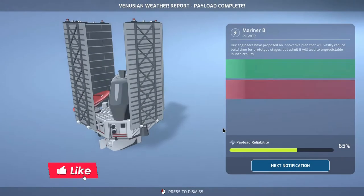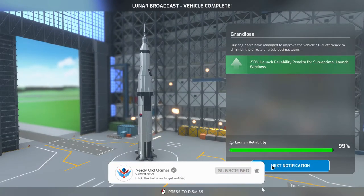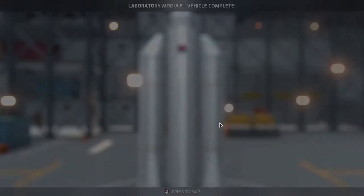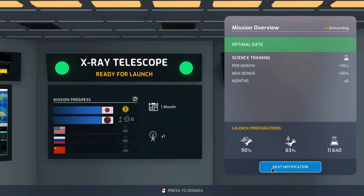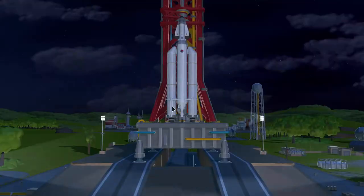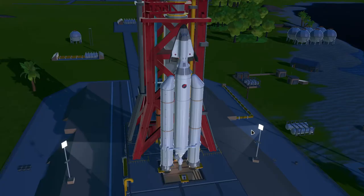Next month: Venusian weather report payload complete, lunar broadcast vehicle complete, laboratory module vehicle complete with extra payload reliability. We are ready to launch the x-ray telescope and ready to launch the private space station. Let's launch - not postponing anything this time. Good conditions, only one percent risk of going boom.